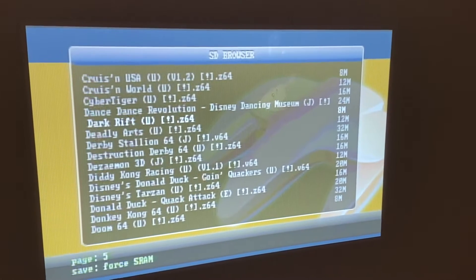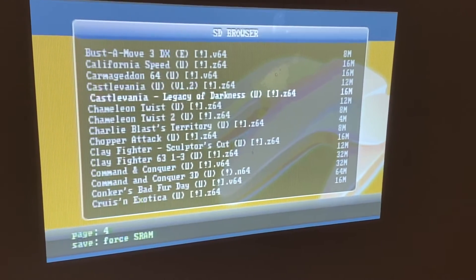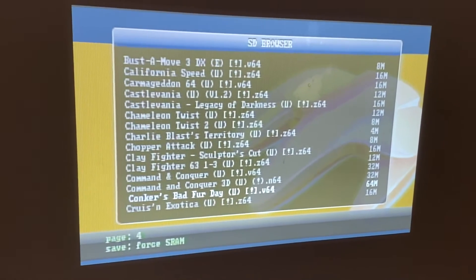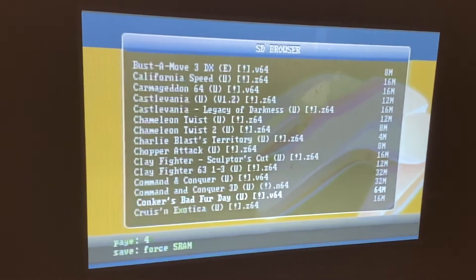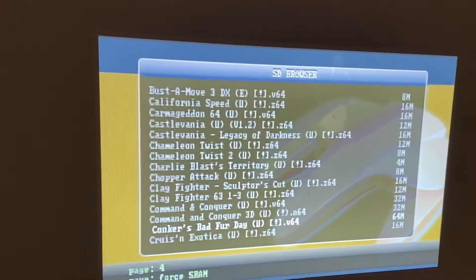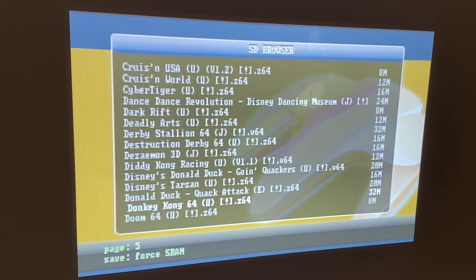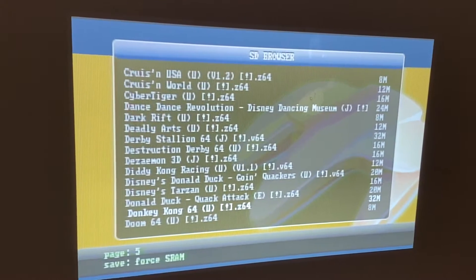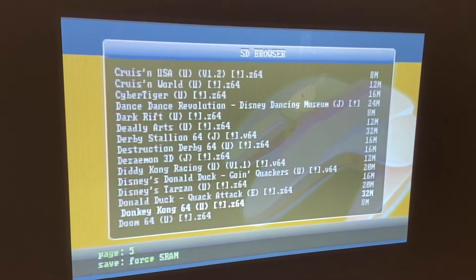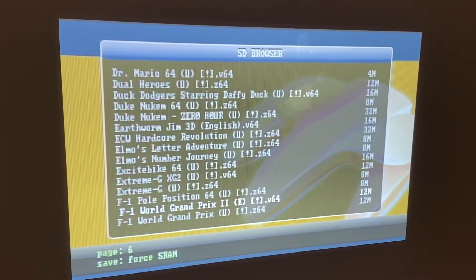It even has some of the more expensive games like Conker's Bad Fur Day, which is normally around 100 bucks. I got this Super 64 for like 60 or 70 bucks, so this game alone pays off the whole cartridge. Normally you have to get this off a page called Etsy or something, but I don't trust international sellers so I got it off eBay from a U.S. seller.